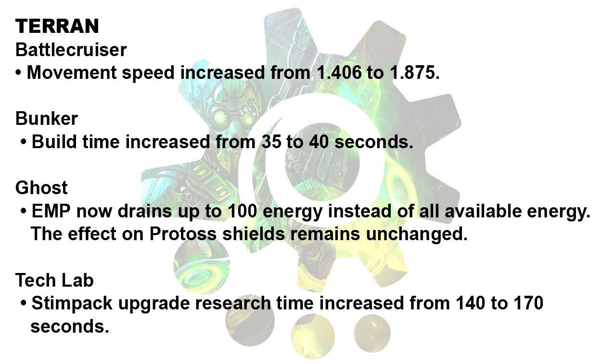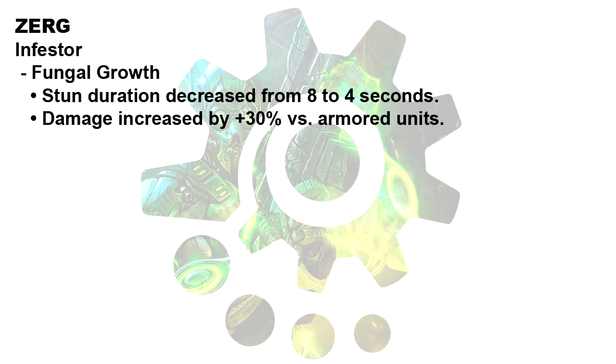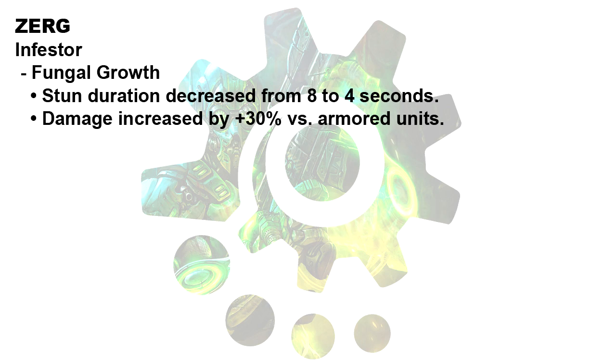For Terran, there was a build time increase on bunkers from 35 to 40 seconds, and Stimpak now takes 170 seconds to research instead of 140. Battlecruisers were sped up and Ghost's EMPs were modified a little too. The only Zerg changes in this patch were made to the Infestor's Fungal Growth ability. It has effectively been buffed quite a bit — the stun now lasts half the time and still does the same amount of damage, but does 30% extra to Armored units now. That'll most likely change things up.